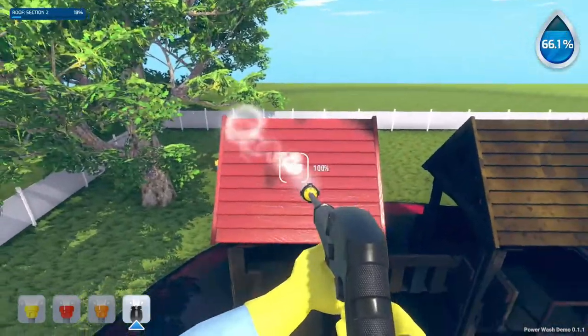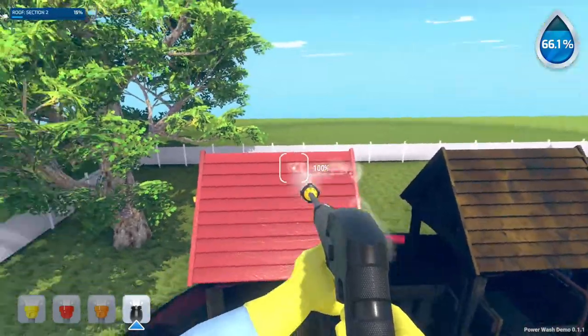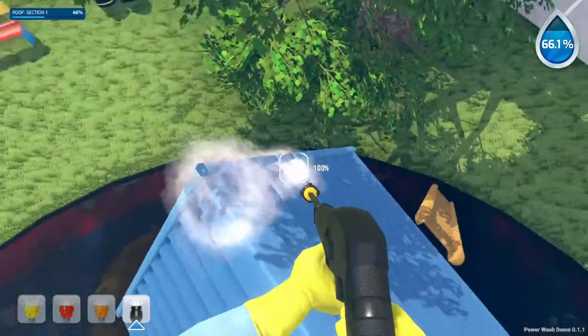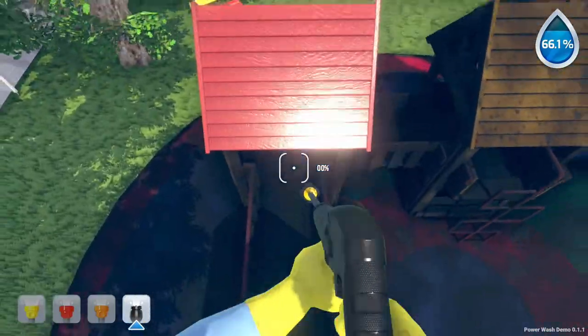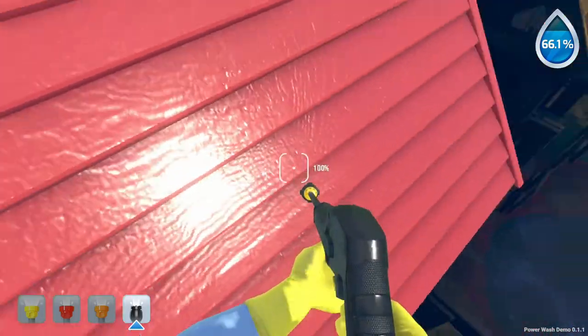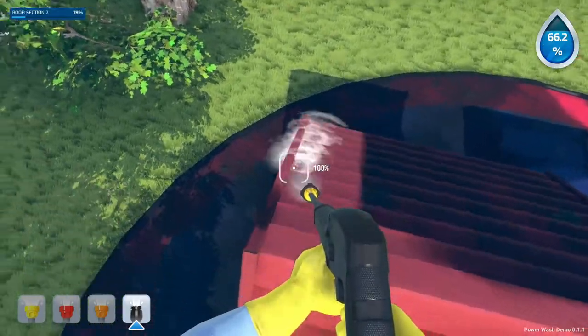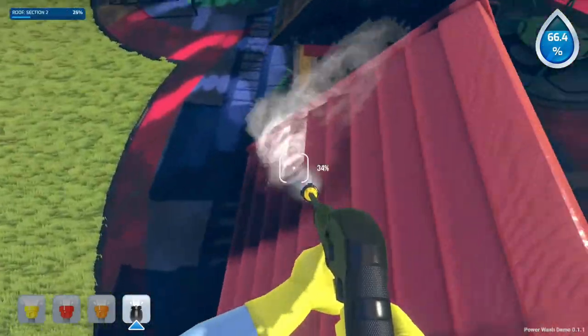I don't think this would get this clean. This is a very powerful power washer - if you put your hand in front of that stream you would probably lose the hand. Oh look how clean - look at that, it's some reflective stuff. It almost looks like skin. It looks like a really reflective finger - like you get a little oil on your finger, that's what it would look like. Concerning.